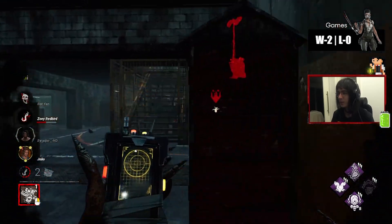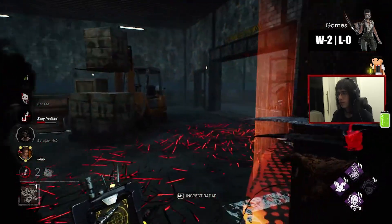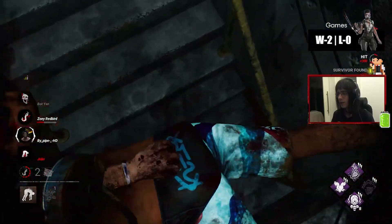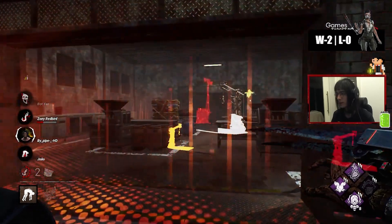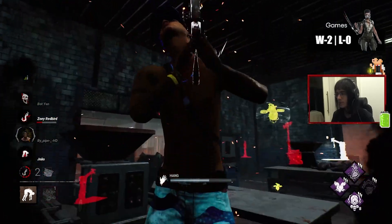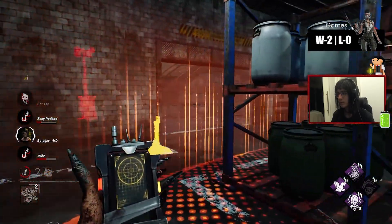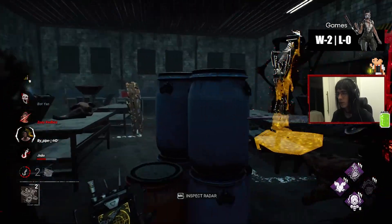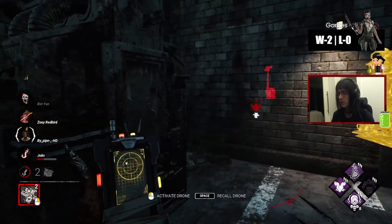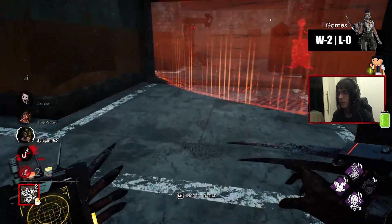I can see some builds working. Hello — two people downstairs. We go downstairs.